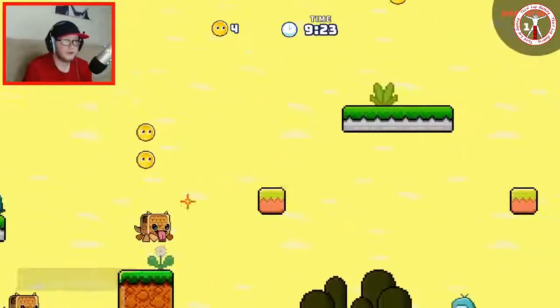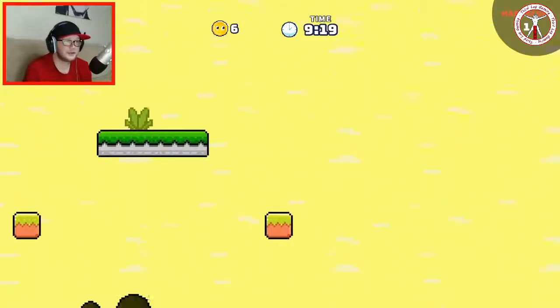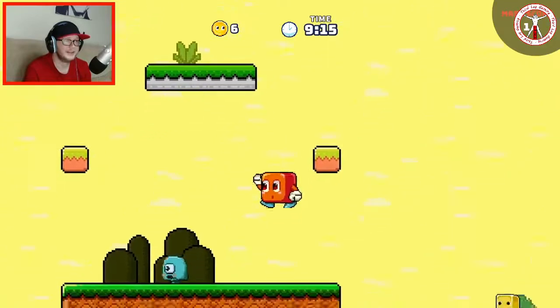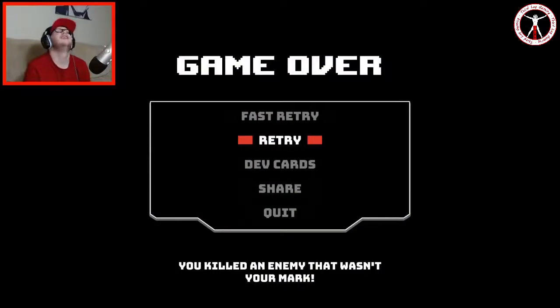I'm invulnerable — go, go while you're invulnerable! I've got to make sure not to drop down on any bad guy's heads but I can't really see the map. Oh no, I think I killed the wrong one. Oh my god this is hard. Fast retry — let's go again.